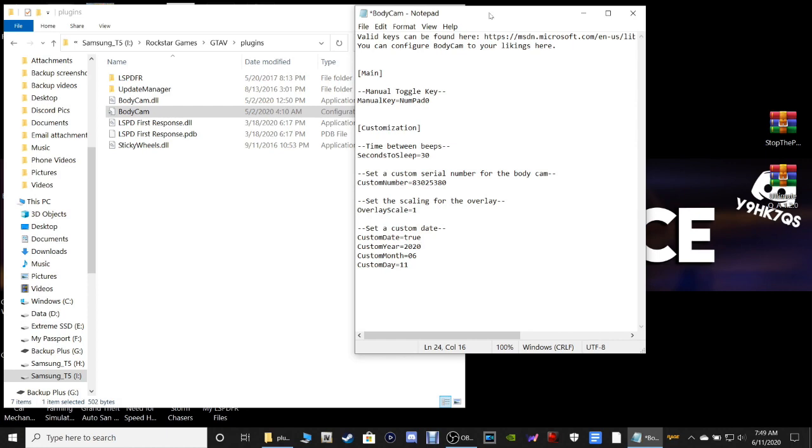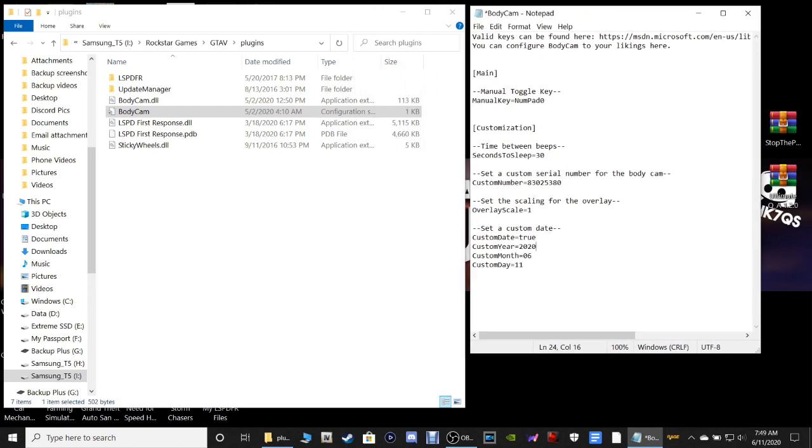You can do this each time you play LSPDFR and when your body camera pops up, the date and year will show in the corner every time. There's also a Custom Number - I'm going to set mine to, in all caps, 'ONE ADAM' and '07'. So that will be 'One Adam Zero Seven' displayed on the body cam.